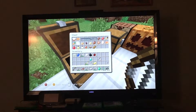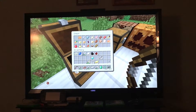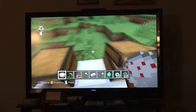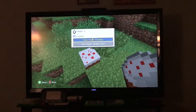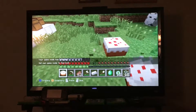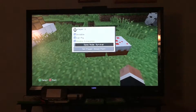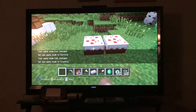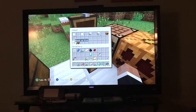We also have diamonds, emeralds, and all kinds of food. There's something different about cake — you can't eat it directly from your inventory. You have to place it down first and then right-click to eat it. Just eat it that way, don't break it.